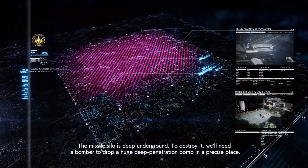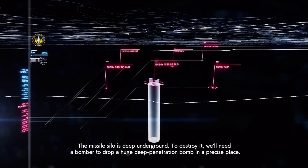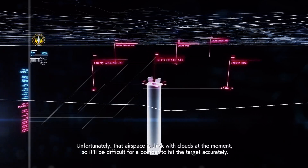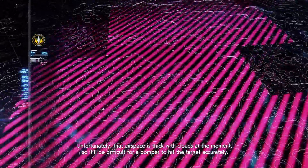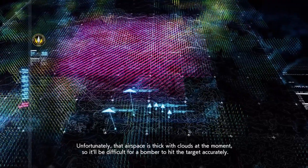The missile silo is deep underground. To destroy it, we'll need a bomber to drop a huge deep penetration bomb in a precise place. Unfortunately, that airspace is thick with clouds at the moment, so it'll be difficult for a bomber to hit the target accurately.